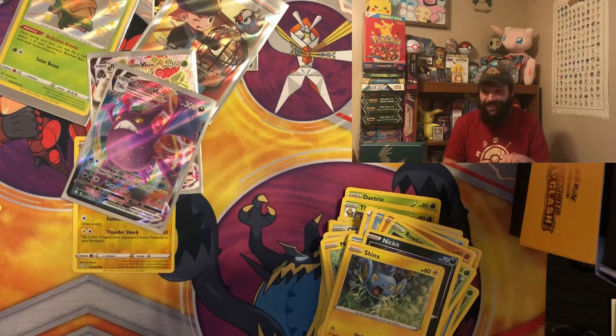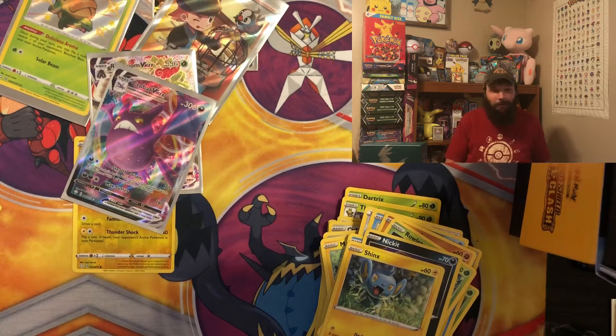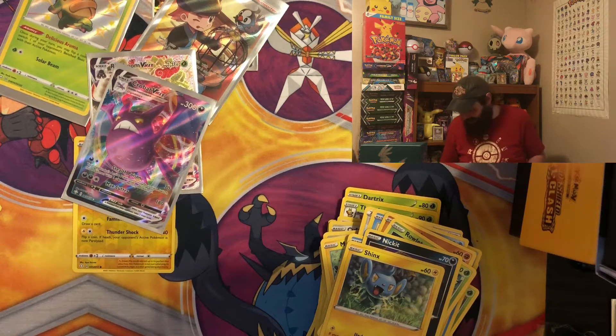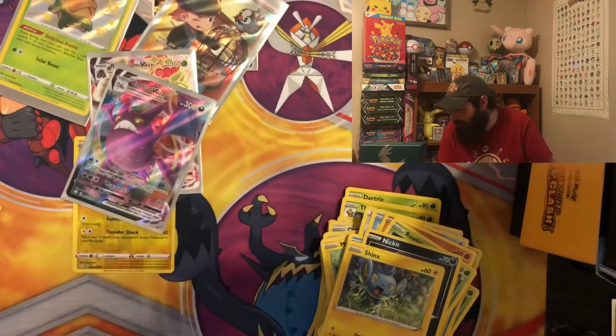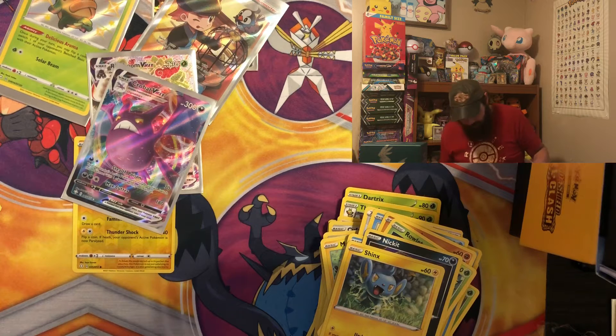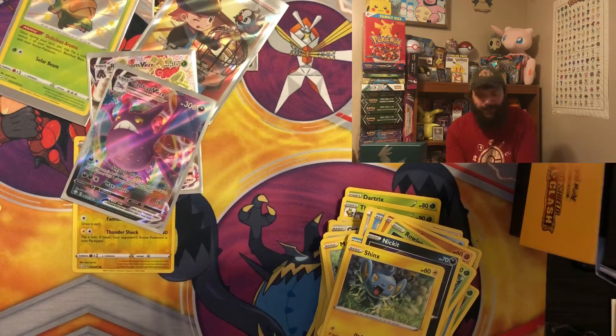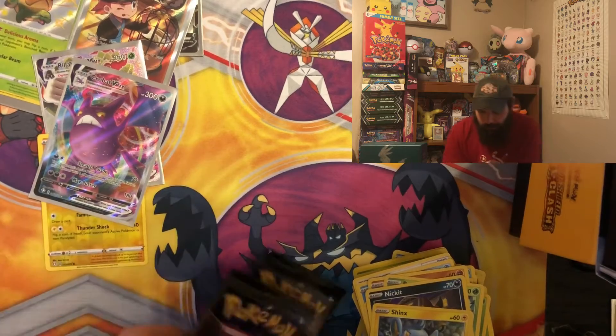We got two more boxes to go and I'm already having a great time. Wait — what is this on my box? There's some chocolate on my box! How does that happen? Were you snacking when you packed my box, Pokémon? Try not to get chocolate on the box — that was inside the cardboard. Hopefully this isn't a Sun and Moon Base Set situation for me. I really don't need that.